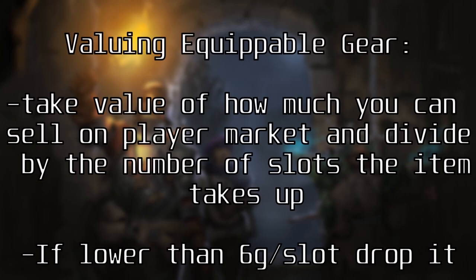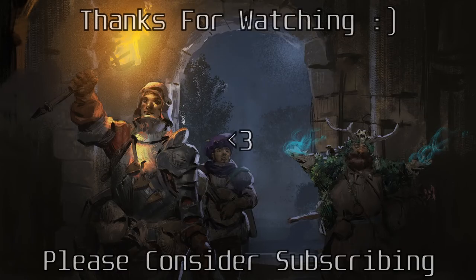This short guide didn't include pricing and selling of equipment that you might find in the dungeon, but the gold per slot will still apply to those items by taking the value of what you could sell them for and just dividing it by the number of slots it takes up. If it's worse than the trinkets, just drop them, unless you particularly want to keep or use the item. As always, if you learned something or enjoyed the video, please leave a like below, and if you want to see more videos, please consider subscribing, as it is free and it helps out immensely. Cheers.